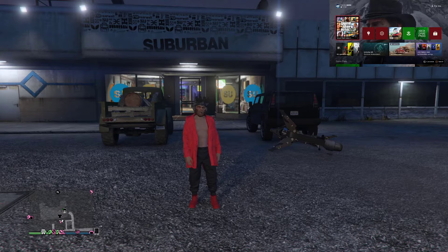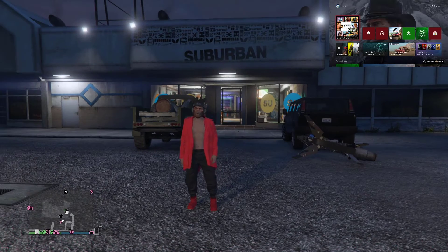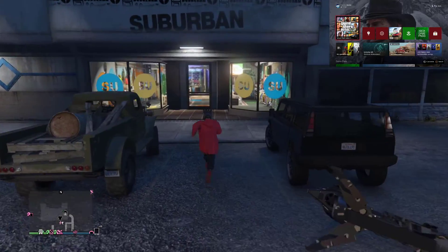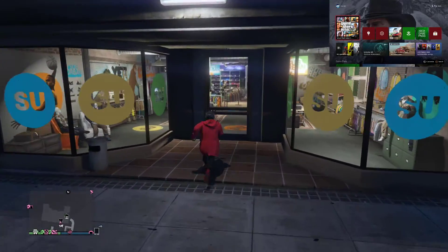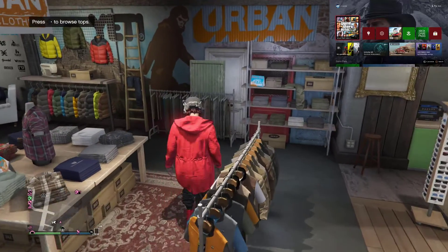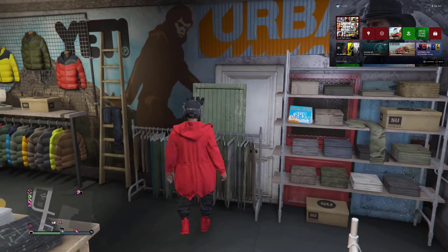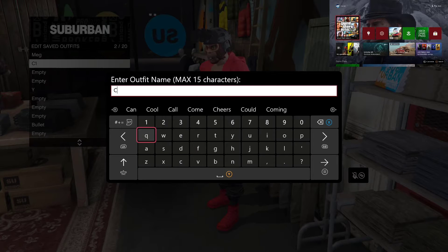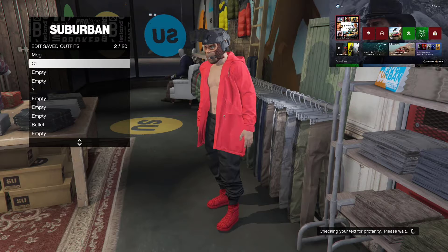First, a couple of requirements: you need any color jugger — there's an easy way to get juggers on the channel, feel free to watch that. Once you get any color jugger, you need to make your way to the clothing store. Once you're at any clothing store, you need to make two separate outfits.